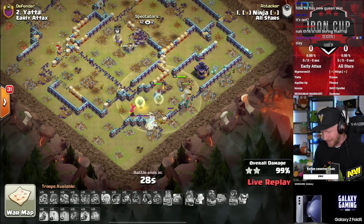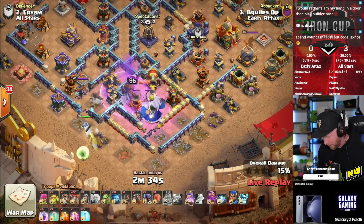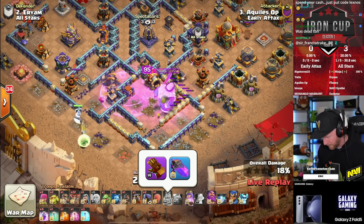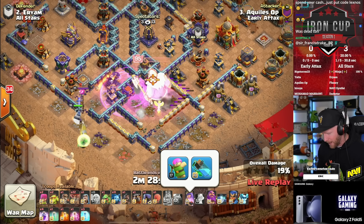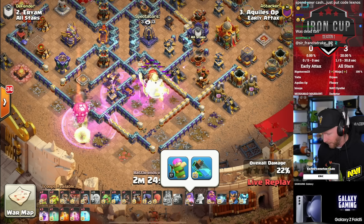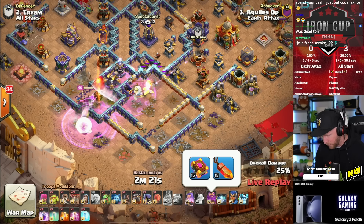Nice job, Ninja. Achilles will dive in here for early attacks with a Queen Charge into Lalo. The King is obviously running a Giant Gauntlet — level 14 — but he maxed out his Rage Gem before pushing the gauntlet to a higher level. He also maxed out his Invincibility Vial and pumped some points into the Archer Pump. The Warden is just left with base equipment, which is pretty normal for a Lalo attacker.